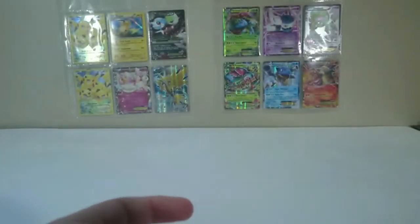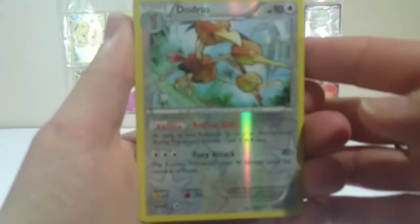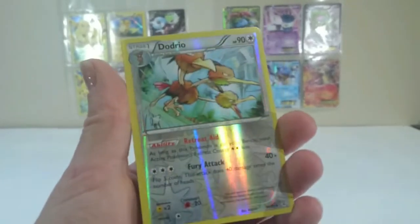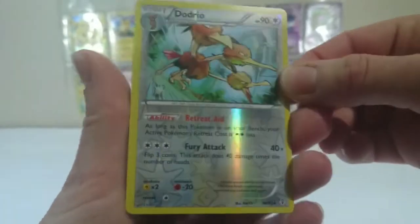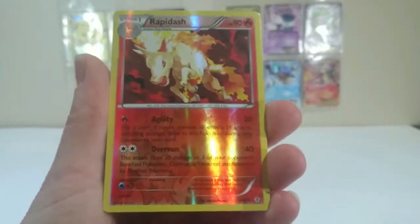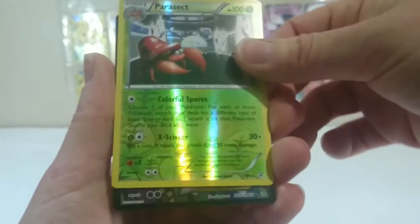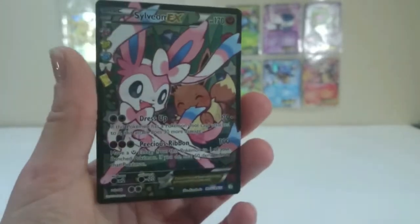Alright, let me just grab the Rares from this set and go through what I got this time around. It seems to be the kind of luck I've been having — getting one amazing card, and then the rest are all kind of not too bad. We got a Reverse Hollow of Dodrio — that's a Rare. A Reverse Hollow of Rapid Ash. We got a Reverse Hollow of Parasect. And the one Ultra Rare I got in the pack — my Sylveon EX Full Art. That one definitely was worth it.